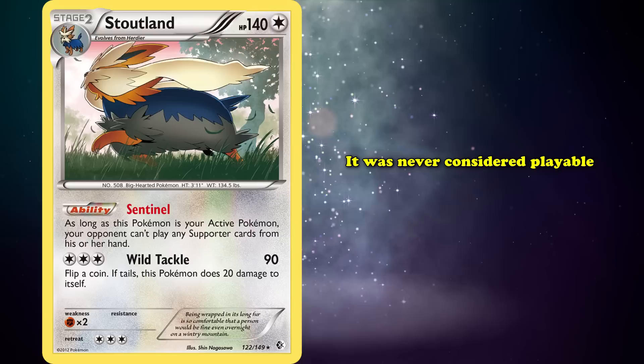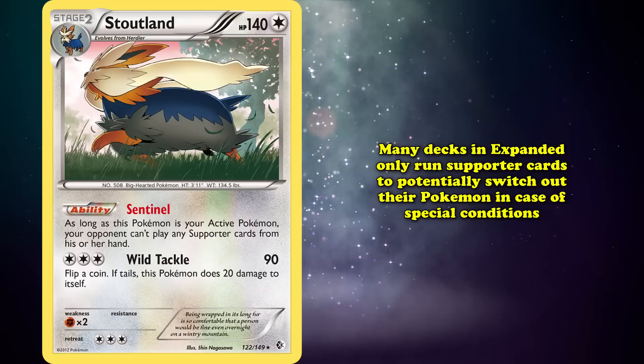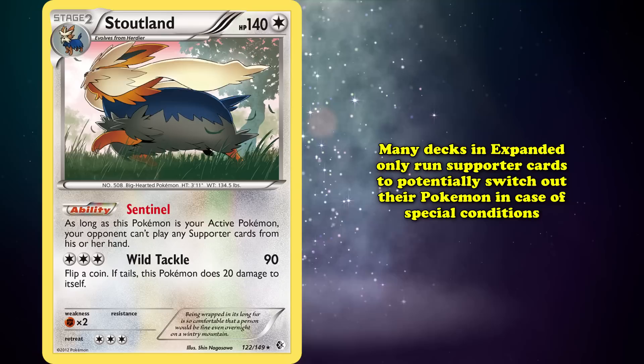But later, it became a relevant card in the expanded format. It took many sets for Stoutland to finally see play by becoming one of the most annoying stall decks to play against. Many decks in the expanded format only run supporter cards to potentially switch out their Pokemon in case of special conditions, which meant that pairing Stoutland with Pokemon that could paralyze while being on the bench would be the first step to making it playable.